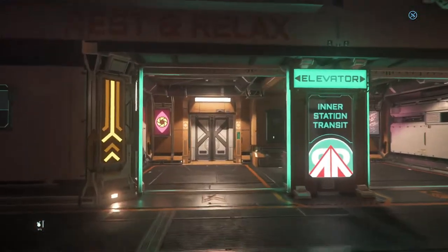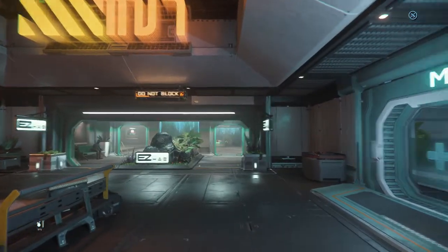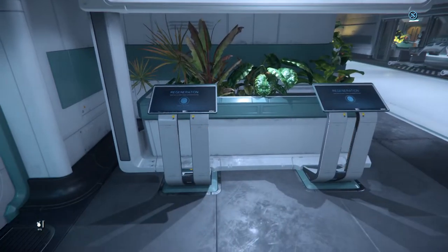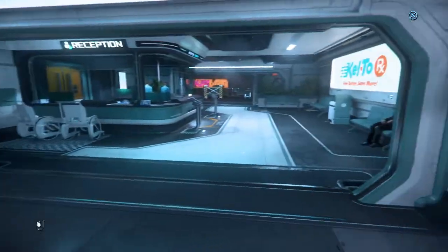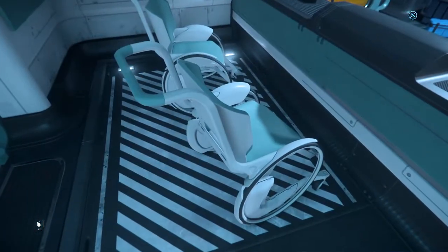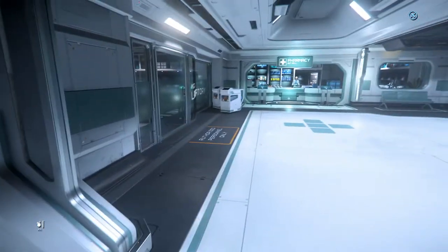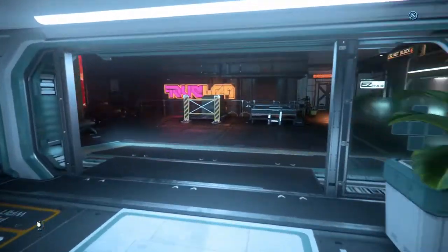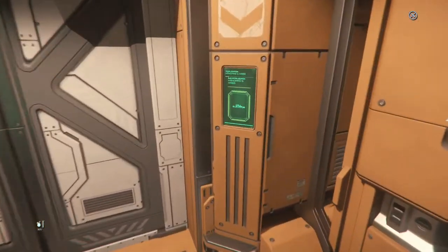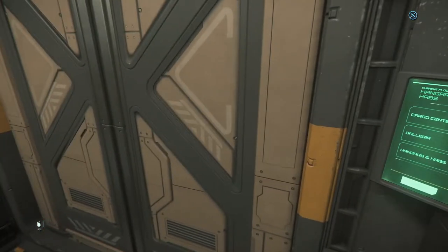If you find yourself stuck in any of these terminals, holding S to back away should get you out — otherwise patiently waiting will also time out the terminal. Your interstation elevators are right there just back from the entrance. Your habs are right over there, and the clinic is right here if you wish to set your spawn point — Olympus insurance right there will allow you to do that. There's the pharmacy and the patient check-in. The interstation transport will take you to one of three different locations: the cargo centre, the galleria, and hangars and habs.